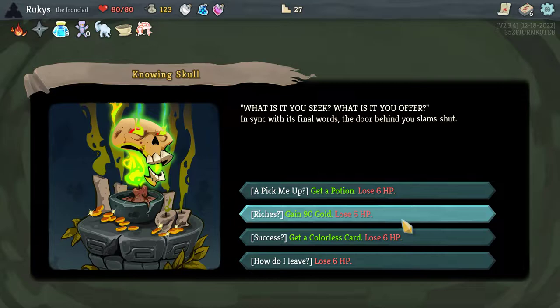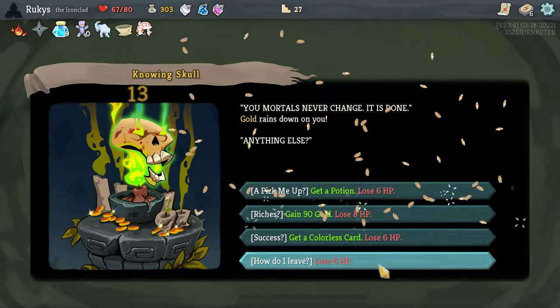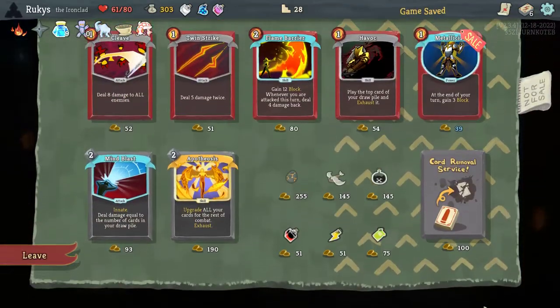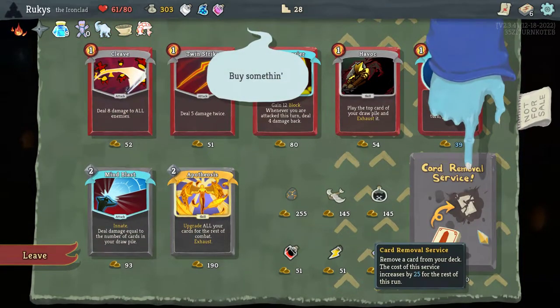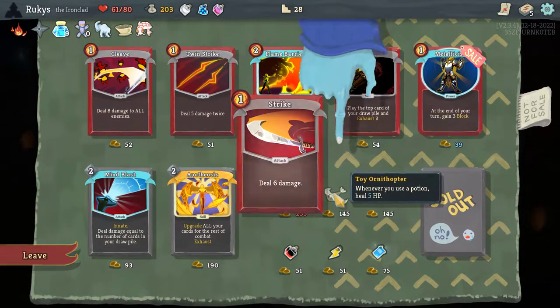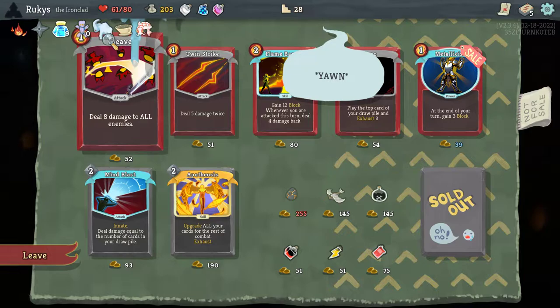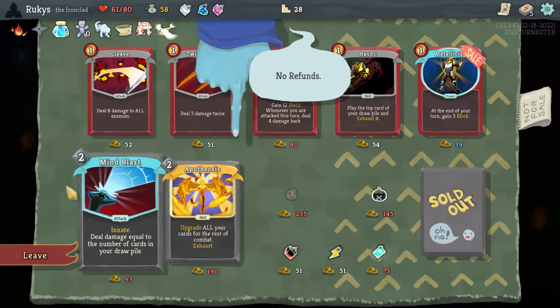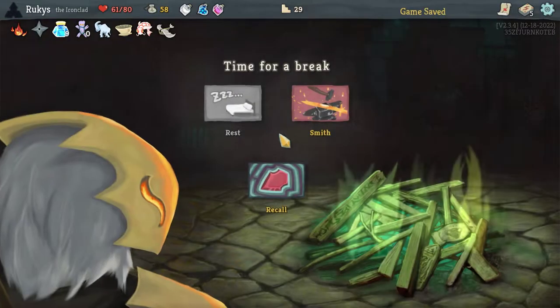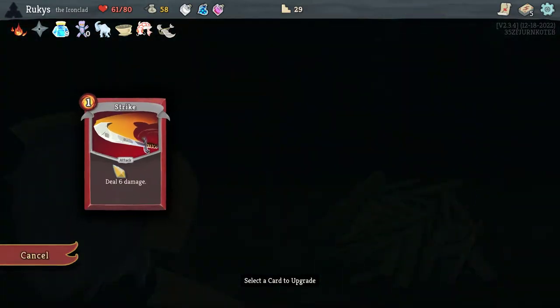We're going to take 180 gold just for a little bonus. We don't necessarily need it for removes, but it will let us say goodbye to one more strike — now we're at five. Toy Ornithopter is amazing with White Beast Statue — that's going to be a lot of healing we have in our back pocket.